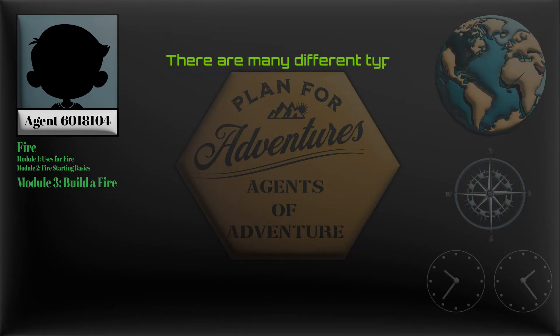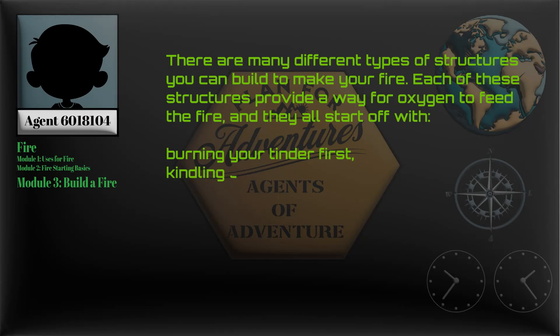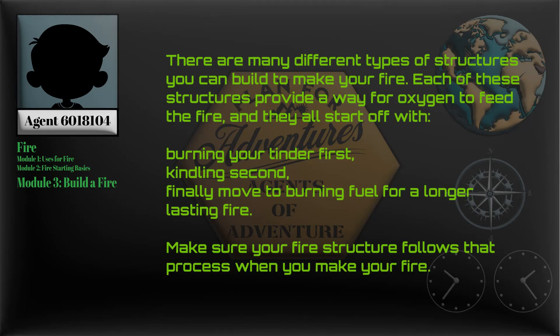There are many different types of structures you can build to make your fire. Each of these structures provides a way for oxygen to feed the fire, and they all start off with burning your tinder first, kindling second, and finally move to burning fuel for a longer lasting fire. Make sure your fire structure follows that process when you make your fire.